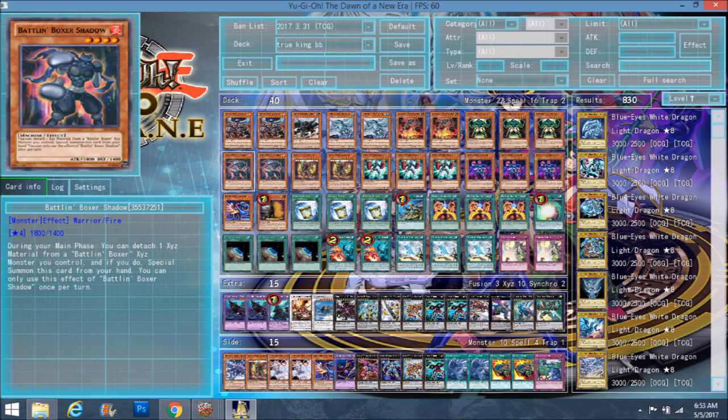If you have Glassjaw attached, you can detach Glassjaw and special summon Shadow — then Glassjaw would get his effect. But if you don't have Glassjaw, you should just use Number 79. Since Number 79 can attach a Battling Boxer from your hand or graveyard to himself once per turn and gains 100 attack for each, if you use Shadow's effect on Number 79, you wouldn't be losing anything. Shadow is just a bit of speed in the deck — he's one of the cards you don't need to Normal Summon, which is kind of what Battling Boxers needed.